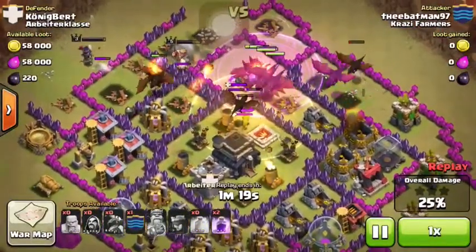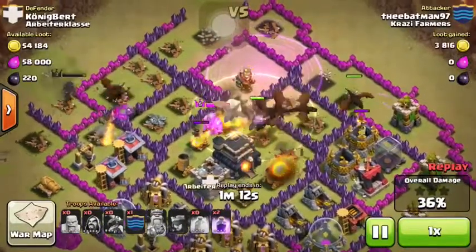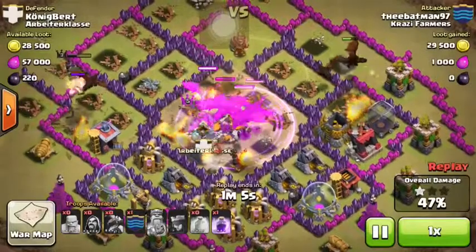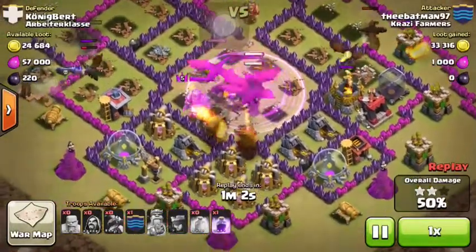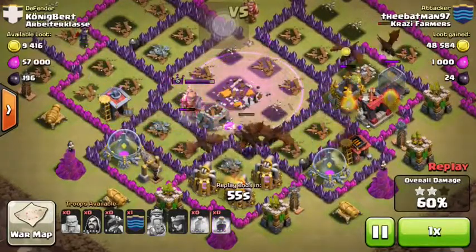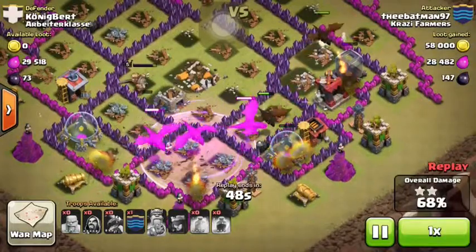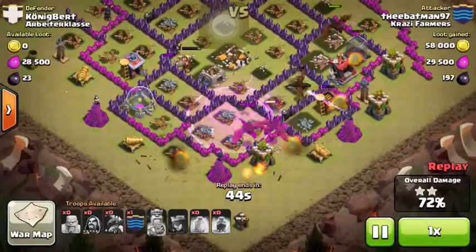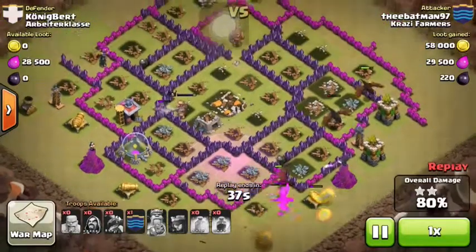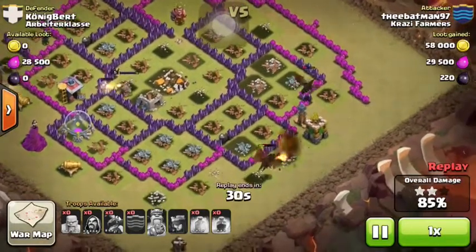I placed a rage right there. This isn't the smartest way of using spells, but I freak out every time because I'm afraid the dragons will die. Spell placement might not be the smartest, but that one was pretty good because they were going after the town hall. You want to rage them when they go after the town hall. This is for town halls 7 to 9 — 7 can have good dragon raids too. But if you're a town hall 7 or 8, I'd definitely recommend going for people lower than this, unless you have level 3 dragons.